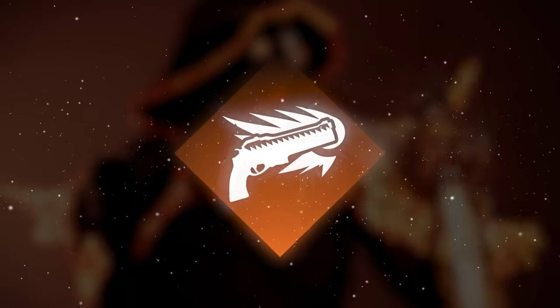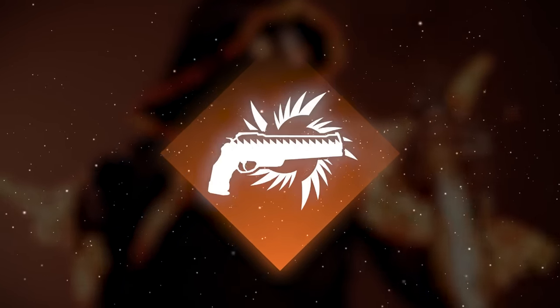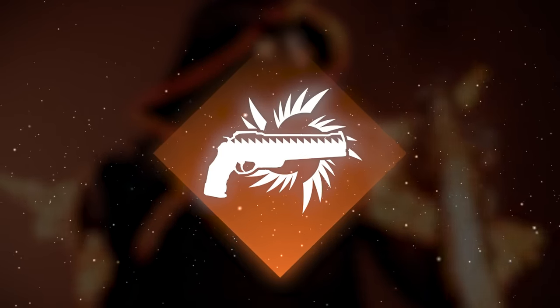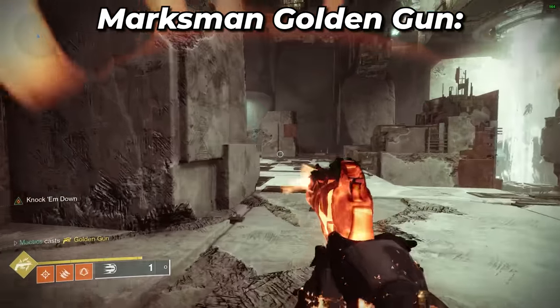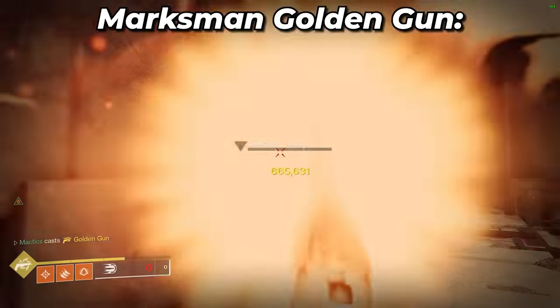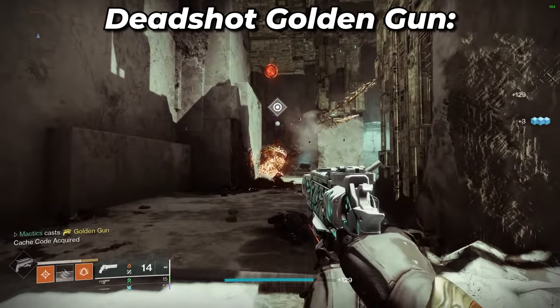The specific golden gun option you'll want to go with here is the Marksman variant as opposed to the alternative of Deadshot, due to the fact that golden gun Marksman is able to deal precision damage when hitting an enemy's crit spot, something that Deadshot golden gun cannot do.